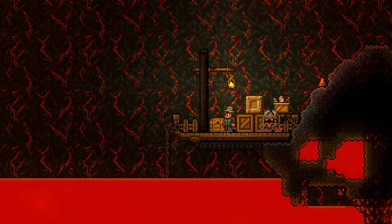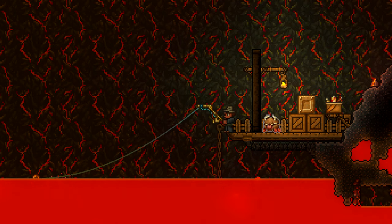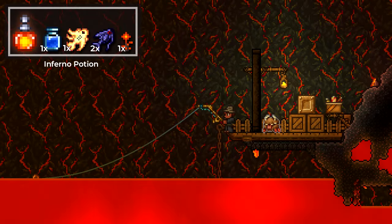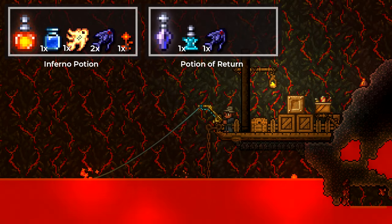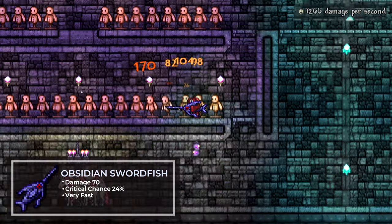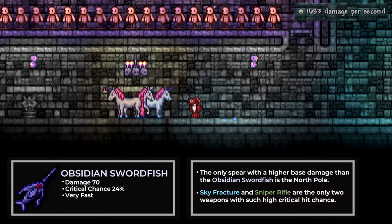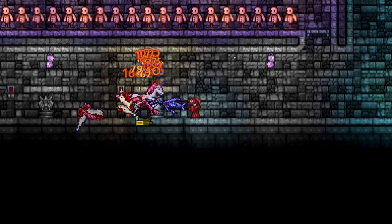Now that you've got the basics for lava fishing, let's check out the items you can get. Among the fish you can catch are the flarefin koi and the obsidifish. Both are used in crafting inferno potions, but the obsidifish is also used to craft potions of return. You can also fish up the obsidian swordfish, an exclusive hardmode spear. It can be incredibly handy since it's the second spear with the highest base damage in the game and has the highest critical hit chance among all melee weapons.